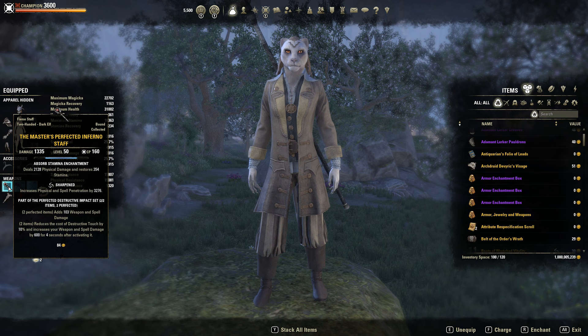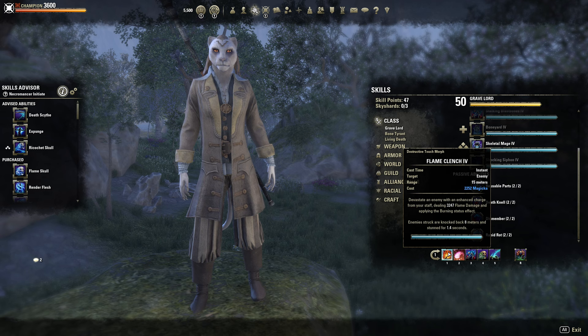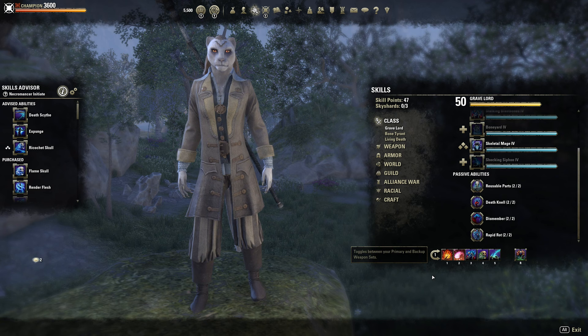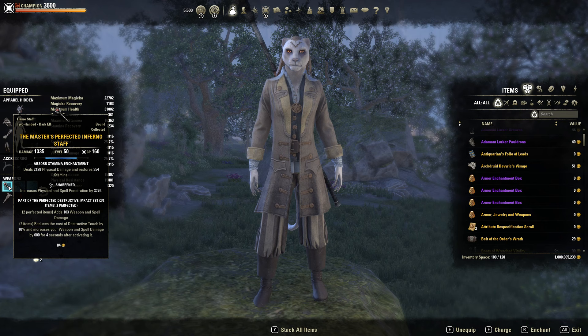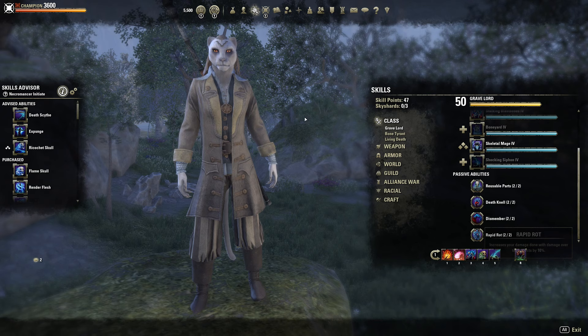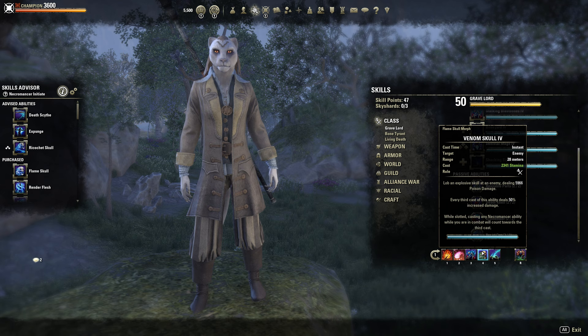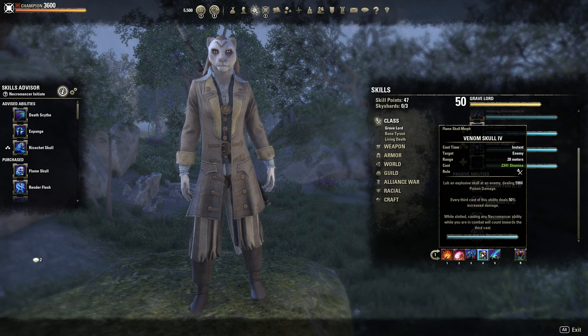For our front bar, we're running the Perfected Infernal Staff. It reduces the cost of Destructive Touch by 10% and increases your weapon and spell damage by 600 for 4 seconds after activating it. So you use Flame Clench and then you get 600 weapon and spell damage for 4 seconds, which basically boosts your ultimate, your Blast Bones, and your Venom Skull. You just spam this off cooldown basically every 5 or 6 seconds while using Flame Clench to get that increased weapon and spell damage. I'm running Sharpened with a Restore Stamina glyph because I'm running Venom Skull — it helps with Stam sustain since every auto-attack gives you some stamina back, helping when you spam Venom Skull to finish off opponents. If you change this glyph, you'll likely need to swap out Venom Skull too, since you won't have enough sustain to spam it consistently.